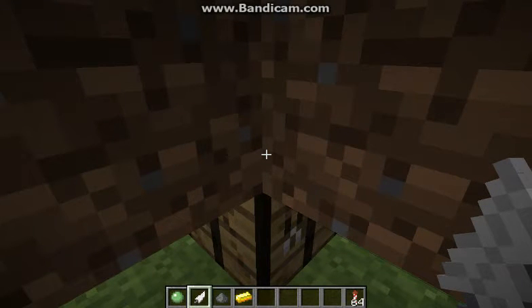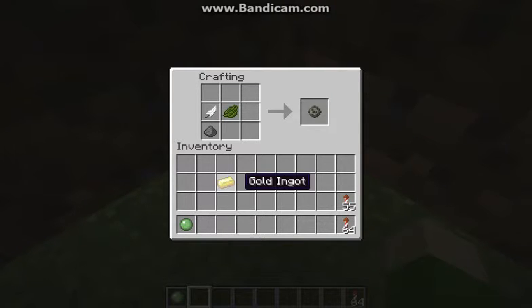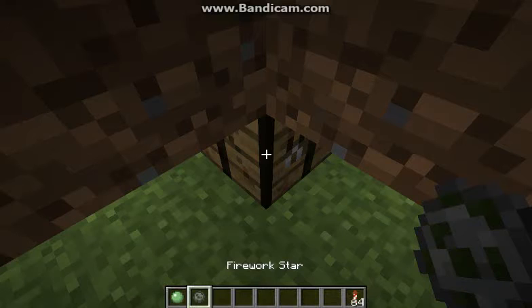Okay, so apparently gold doesn't do anything. Feather will make it burst and dye will color it. So now that you have your firework star sorted, let's move on.